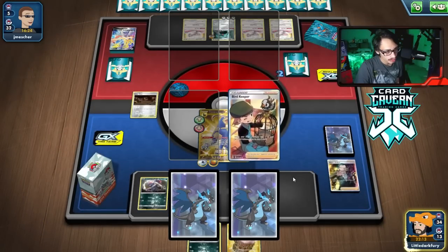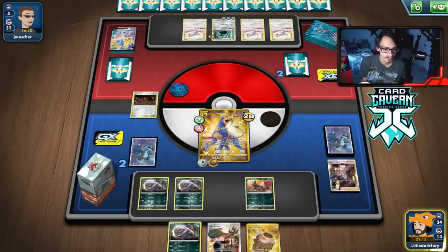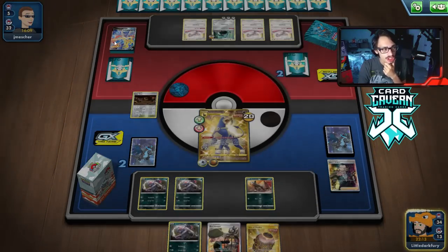An Urn is not a Supporter. Bird Keeper is a Supporter but not going to do as much in this scenario. If we draw Quillfish we can play the Urn because we can draw Quillfish. We will kill the Bronzong with Houndoom. Then they come with Cinccino — this is cutting it close.